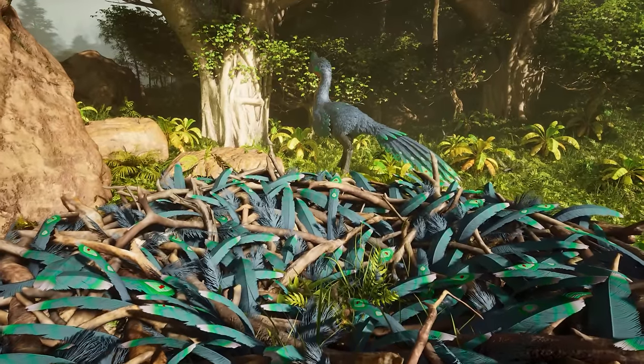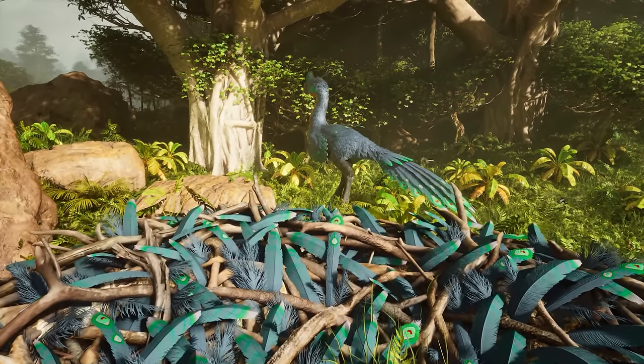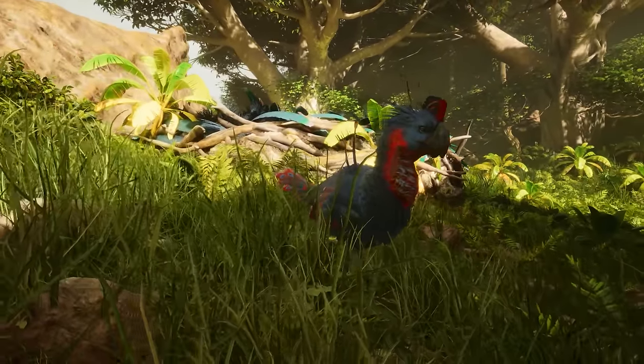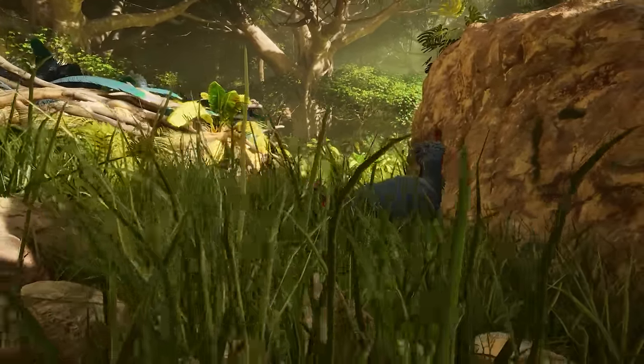Encountering a tameable wild, you should be presented with a large looking bird's nest representative of the same colours as the parent, but not always the offspring you'll be taming, which can be found mutated just like any other wild dino baby.